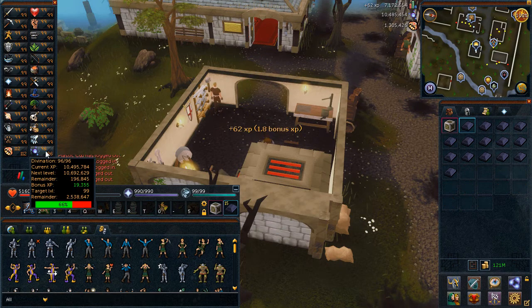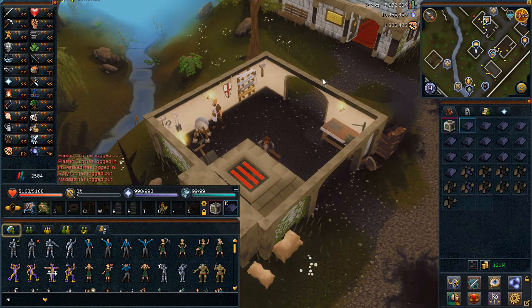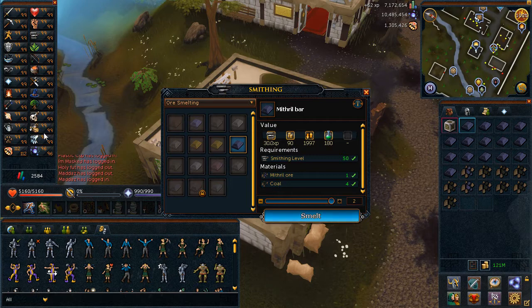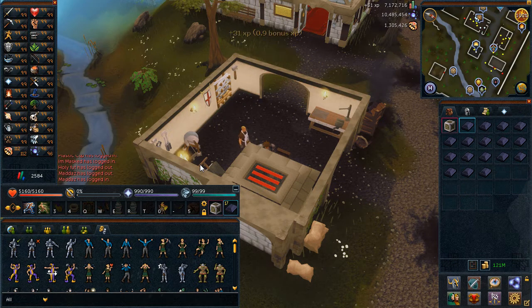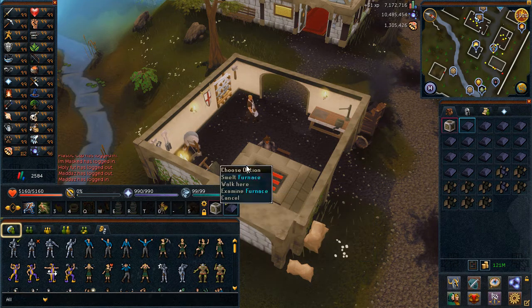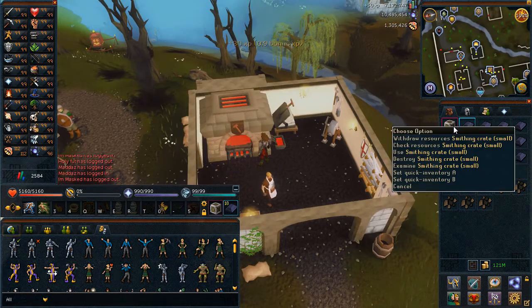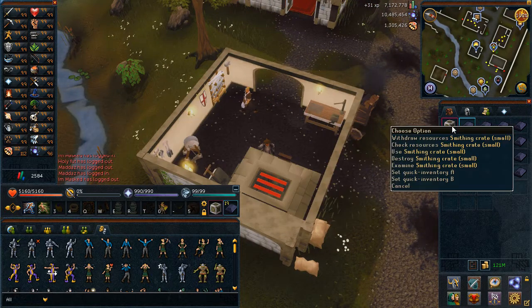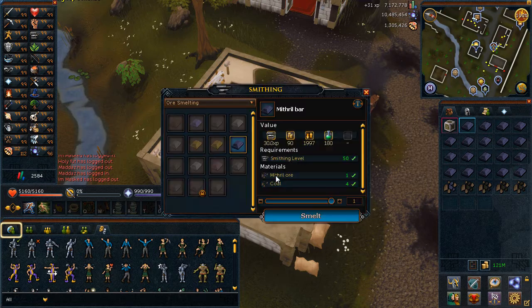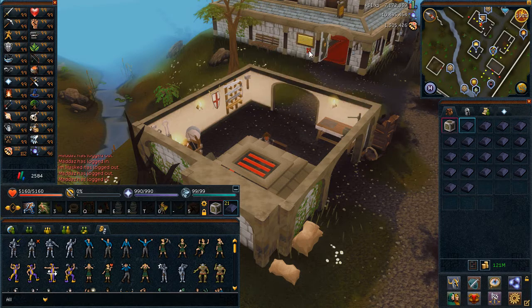I'm nearly 99 divination which is awesome, and I'm going to be getting 99 divination within the next few days. I want to make a really big compilation of me getting all my other 99s and then building up to this massive max cape sort of video. So I'm going to start working on that while I'm training divination. On screen you're seeing me withdrawing resources from my small smithing crate, trying to get rid of all the Squeal of Fortune stuff from my bank to make it nice and tidy for my next bank video.